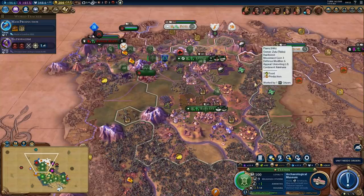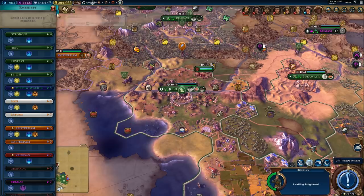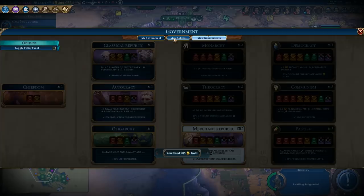Hi everyone and welcome back to some more Civilization 6 Rise and Fall. We got a free city to take. The only thing I'm slightly worried about is loyalty, but we'll see about that. The worst case scenario is we'll have to take a policy or two - we got at least two good policies that could help loyalty.